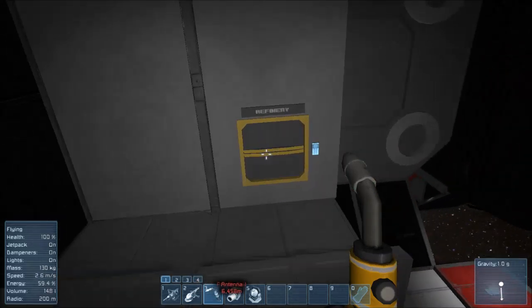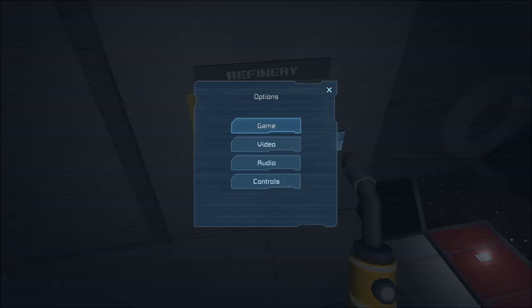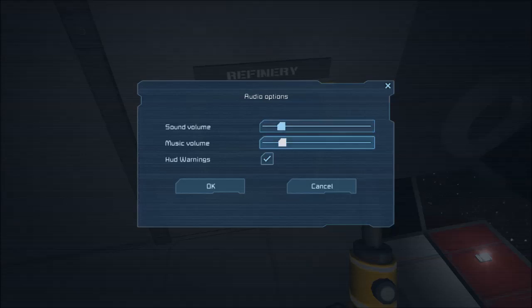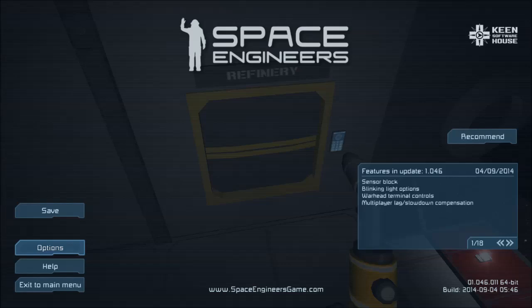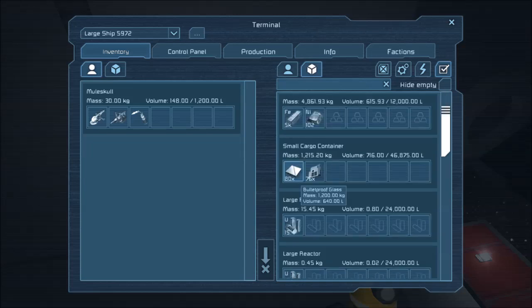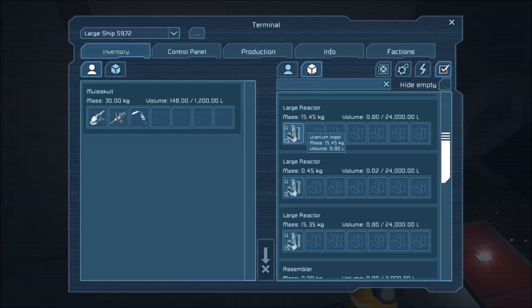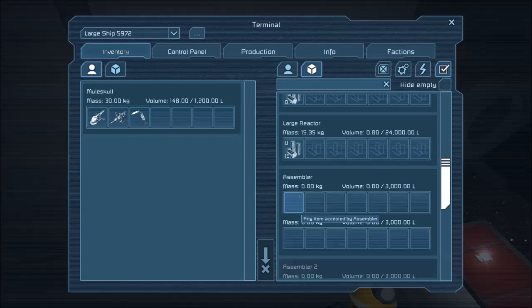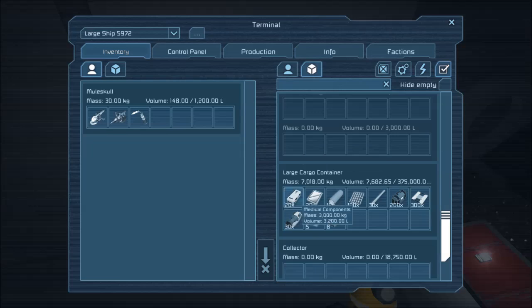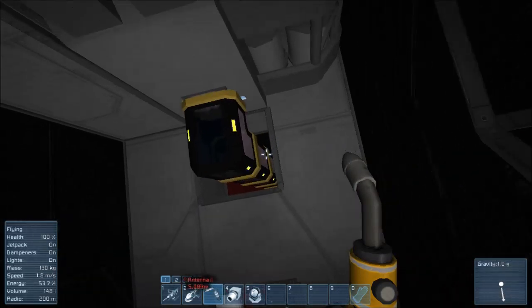We'll access this control panel — we've got nickel ore, silicon ore, and cobalt being refined right now. Looks like we've got some iron, nickel ingots, glass, computers, and fifteen kilograms of uranium. The reactor's got a little, this one's got fifteen. Assembler has nothing going on, assembler two is offline. We've got some basic starting materials — gold ingots, platinum. The refinery looks like it's hooked up to the system, which is good.